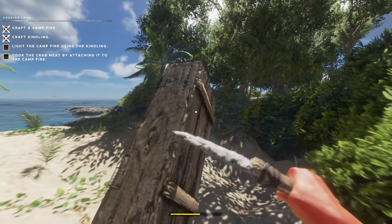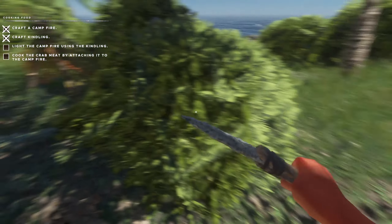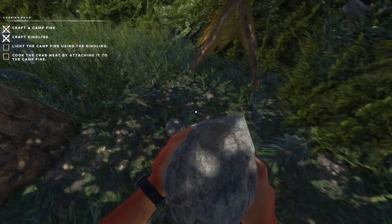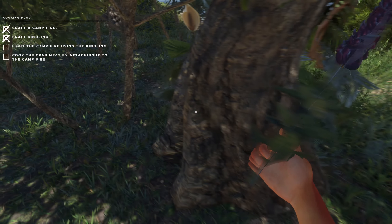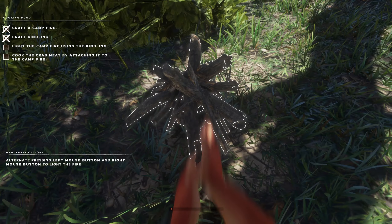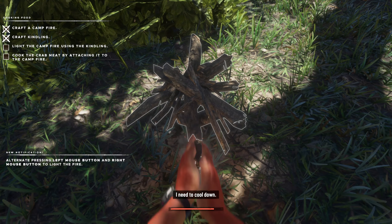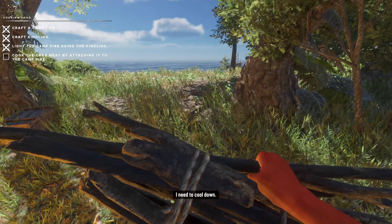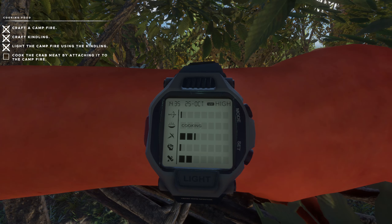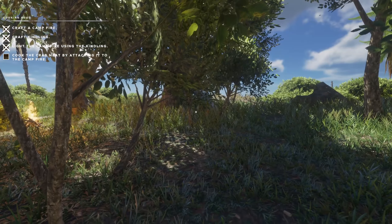Light the campfire using the kindling and cook the crab meat — I can handle that. Sit right over here with the kindling. I dropped some stuff I don't need at the moment. Light this fire. Oh, you burn yourself! I need to cool down but I'm in the shade — apparently not enough.